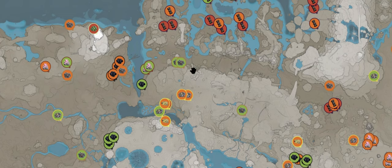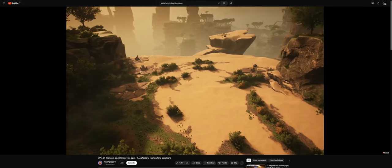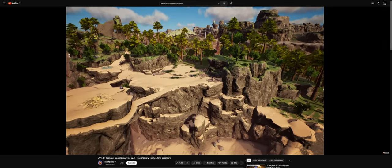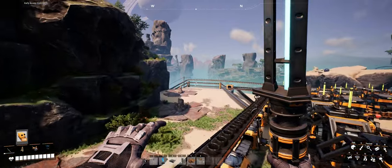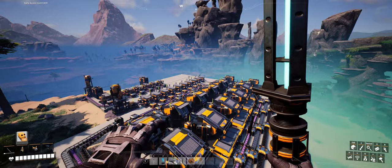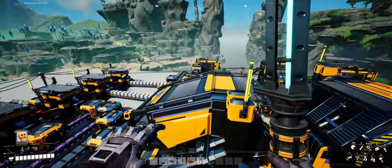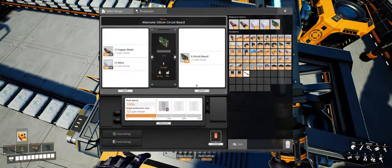You chose the most boring place to build, Zippy — literally every Satisfactory player builds there because it's so easy. I know and I like it easy. Since we'll need circuit boards and there is already a circuit board factory here with quartz and caterium nearby, it simplifies the logistics. According to my calculations, we are producing 10 circuit boards more than the computer production line consumes.